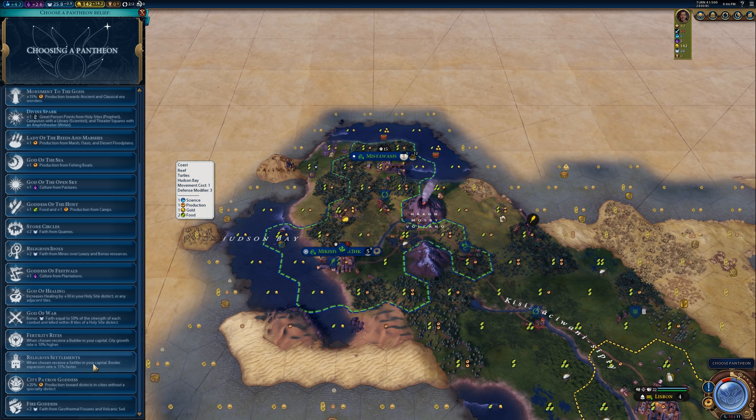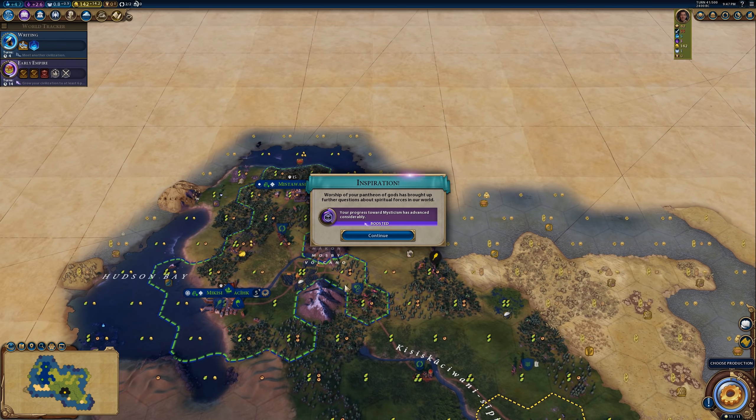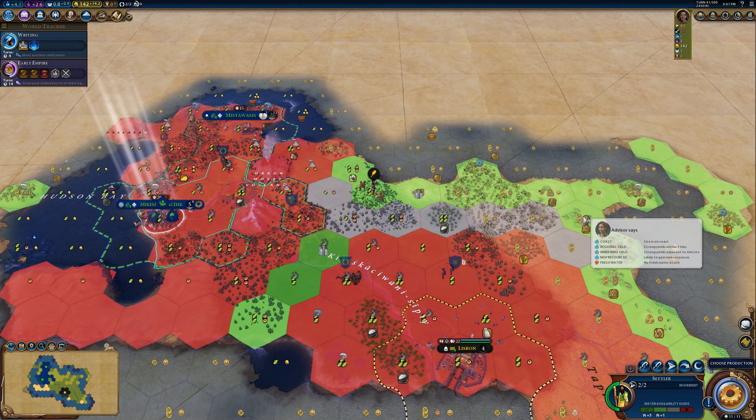I kind of like the settler pantheon, although the border growth doesn't really help us as much. City Patron Goddess is pretty good — getting a little extra production for the first district placed in a city. But I really like the extra settler. None of the other options really jump out at me. A flat-out free settler plus some border growth — we do have some free border growth as Cree, but it's limited to the directions our trade routes can go. The free settler is what I want to try, I think it's going to be very useful.